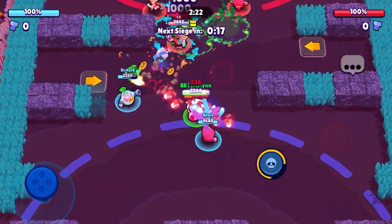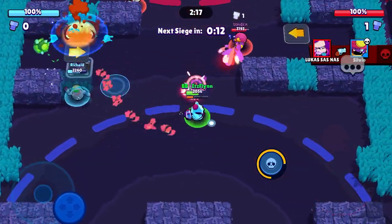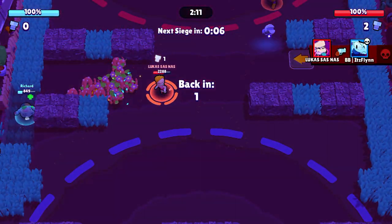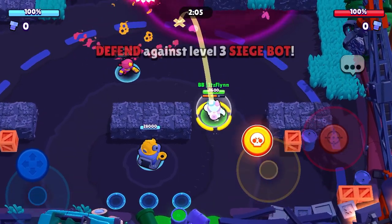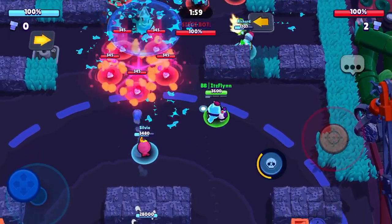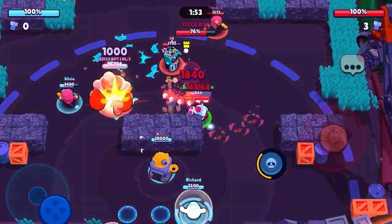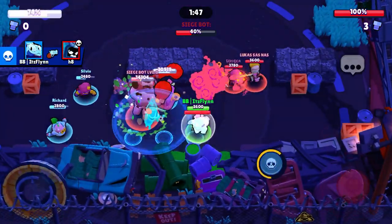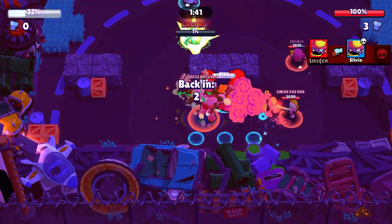I'm just going to do that. If it hits someone perfectly, the mine will actually lock onto them, like you may have seen it do there. His super is like some sort of big landmine. That bot literally just walked right into the park — he's so bad. That Sprout hedge just kind of bought a little bit of time for the Ike to continue shooting the bot down.